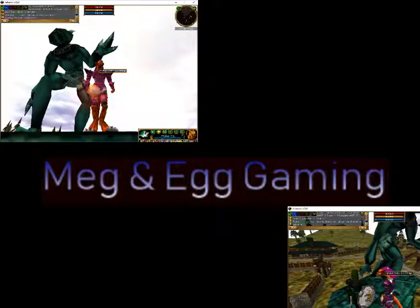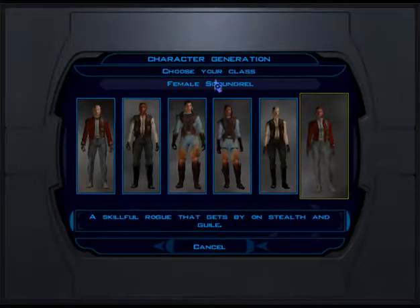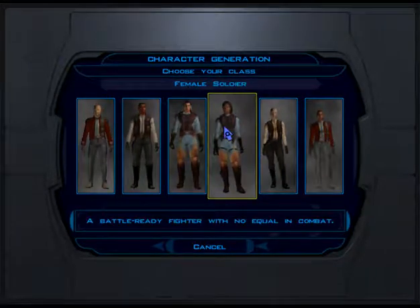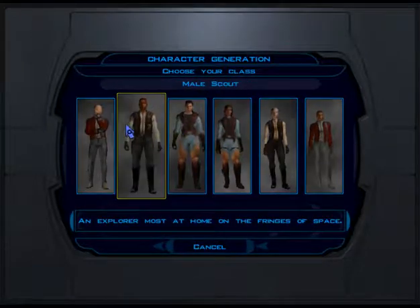The game opens with the player's character. The character can choose a face, maybe male or female, and you wake aboard the Republic ship Endar Spire, which is under attack. So let's go ahead and demonstrate some of the gameplay here. Here's where you choose your character. You have female soldier, scout, and scoundrel, and you have male soldier, scout, and scoundrel.